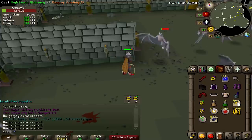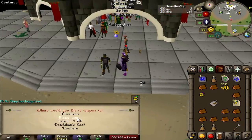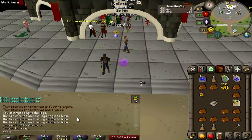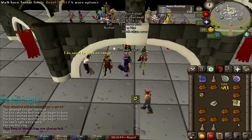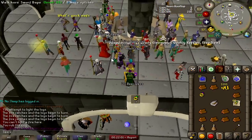A quick tip for any low level before they get a berserker ring: use a ring of wealth. It actually picks up all gold and a few valuables as well. Plus you can just teleport to the Grand Exchange with it - so helpful. Definitely buy some. I have like 10 in my bank and I only use them for teleports.